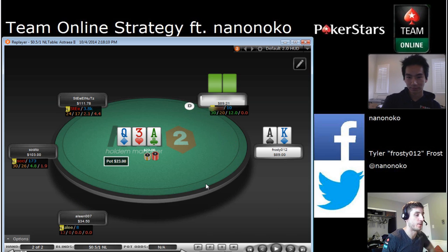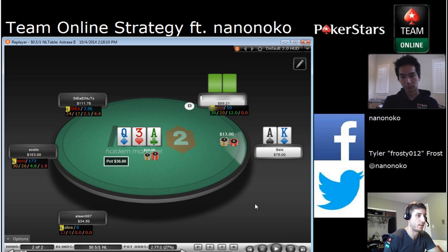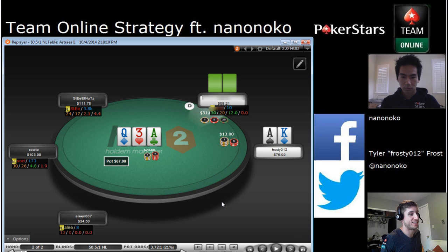I make it 11. It's sort of big, but he opened three-X so I think it's fine. He calls and we get a pretty good flop for our range — Ace-Ace-Queen-Three rainbow. I think it's fair to say I'm betting most of my range on this flop, all my bluffs. I'm going to have a lot of value here, so I don't think I need to make it too big. I go around a little bit over half pot, which is probably pretty standard. Then it gets weird and interesting when he raises — he makes it 31 and I'm not really expecting this.